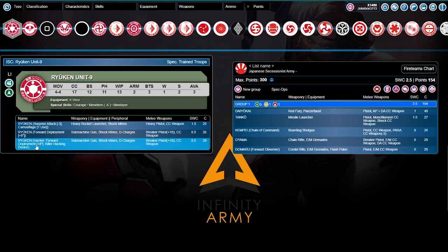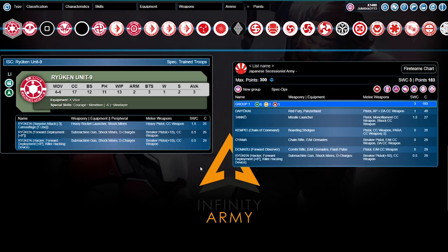The Ryuken Killer Hacker has +4 deployment plus 8 inches, submachine gun, shock mines, and D-Charges — D-Charges are awesome. You'll be able to push buttons and complete objectives from your classified deck if something has to do with D-Charges. Grabbing him puts a camo marker in the midfield via Mine Layer for shock mines as well, even though the Ryuken Killer Hacker does not have camouflage himself. The Ryuken Heavy Rocket Launcher does have Camouflage one-use — a fantastic model — but we're using the Hacker for this list.